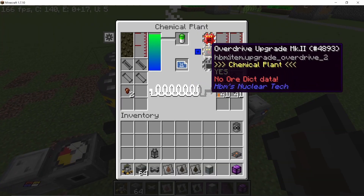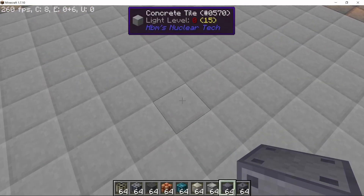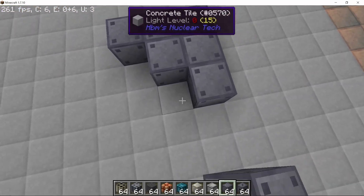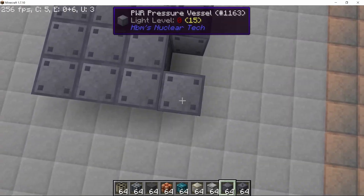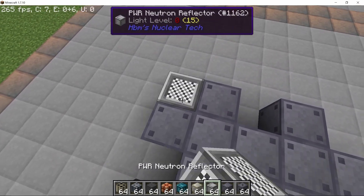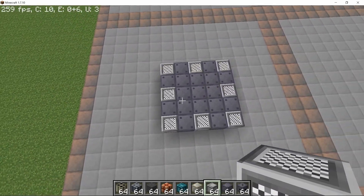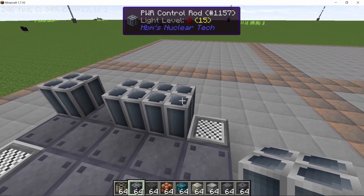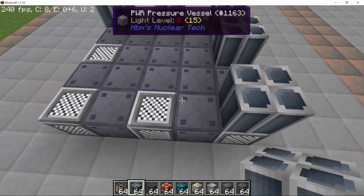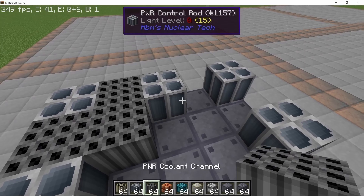The setup I'm going to use is Speed 3, Overdrive 2 for this reactor. To make this design we start with a 5x5 but leave out eight blocks as we are going to place our reflectors there. Place down eight reflectors on the bottom, then we can start placing control rods on top of the reflectors, and in the remaining spaces place down the coolant channel. Fill up all of the remaining spaces like this.